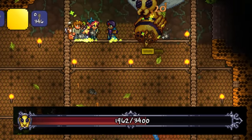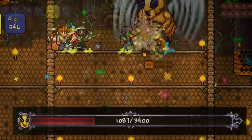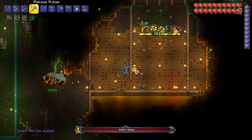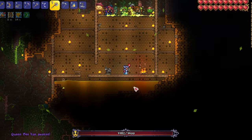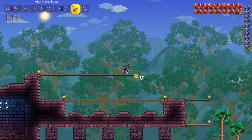All the stat boosts are starting to pay off as our NPCs wail on the queen bee. The battle goes surprisingly well and our NPCs easily take down the bee, so I decide to smash the larva and farm a second one for even more loot. There's no slowing down as we head straight to the dungeon to prepare an arena to take on Skeletron.